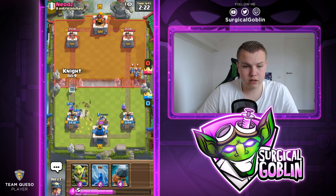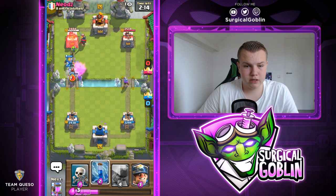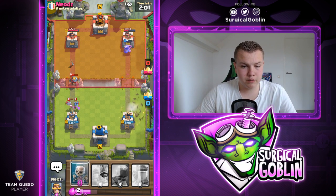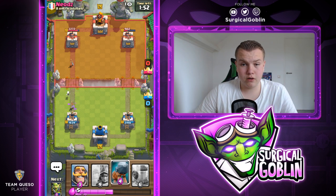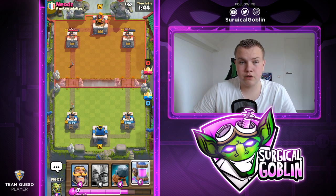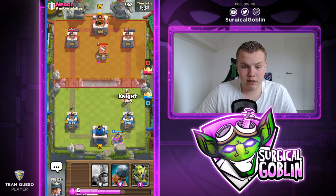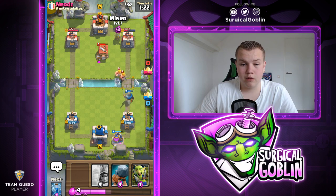He drops his minions in the back. That Musketeer will get some value — he actually Logs right there. We might actually take a tower just because he used his Log that early. I'll have my Zap ready. I drop a Miner on the right side tanking for the Musketeer, forcing him to spend his Log — look at the damage we did! Over 1500 damage just from the first push. He focused on the left side just because I dropped a lot of stuff there and I was able to Zap the tower to retarget onto our Miner.